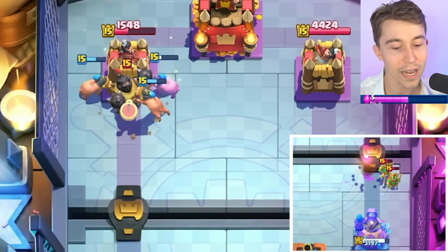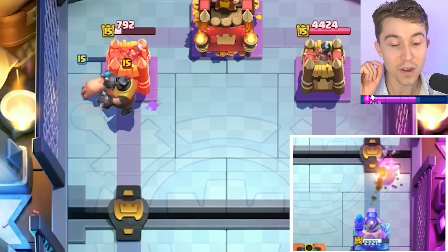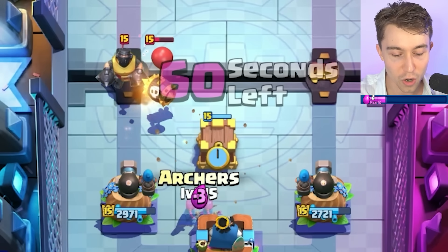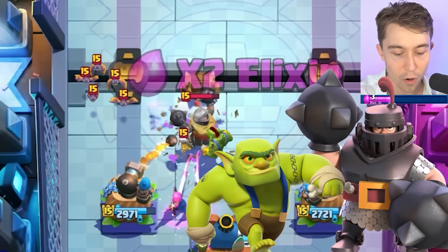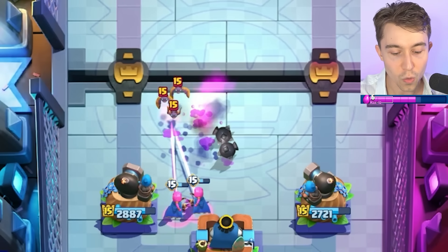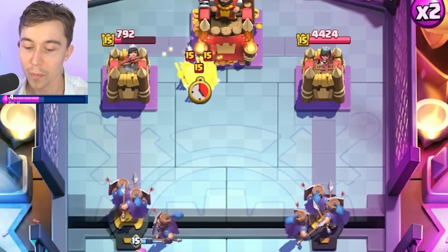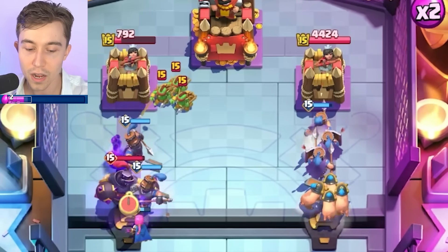Whenever you have Mega Knight but you don't have elixir, of course I'm going to punish you. You had no business dropping the Goblin Gang on the right — as soon as I saw that, I was delighted. We're going Archers and then Barbarrel to keep all his units high up so the Archers can finish off the bats and guarantee the Mega Knight stays at bay. Going Rail Hogs on the right side because I think he's going to be inclined to Mega Knight here and then have nothing left.